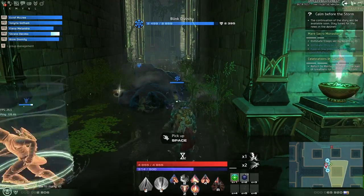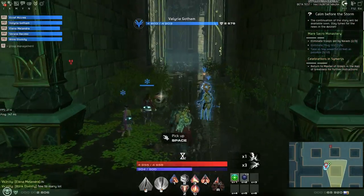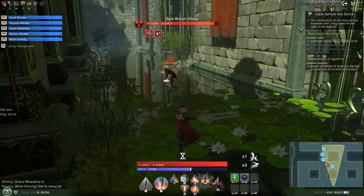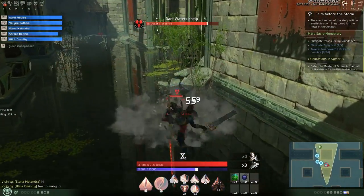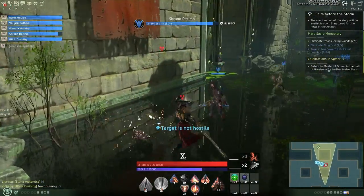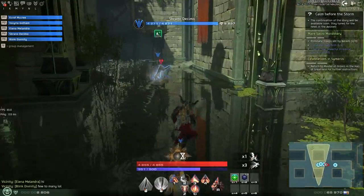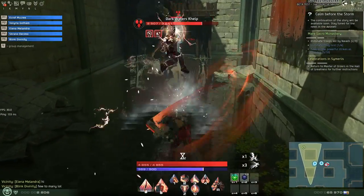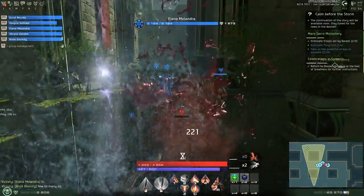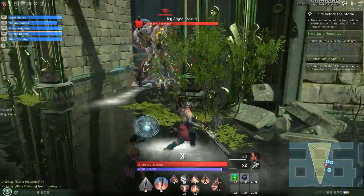It's about utilizing health globes properly. I found that most of the time health globes will go to melee characters. So if you had a tank and three melee DPS, that could be a huge headache. Ranged characters shouldn't be picking up health globes because, unless they're pulling aggro, most of the damage they'd take beyond that is avoidable.